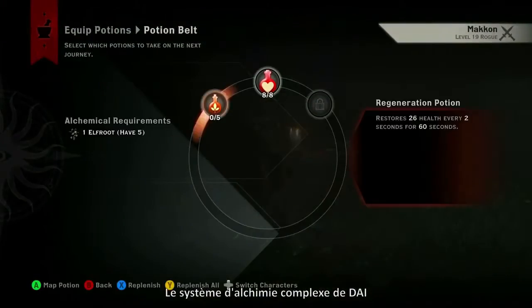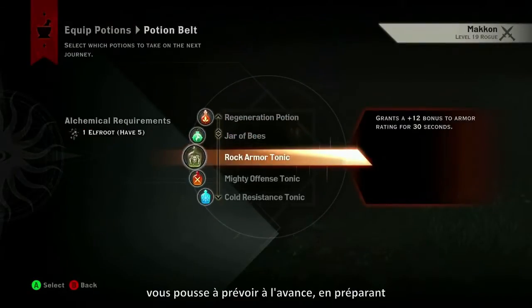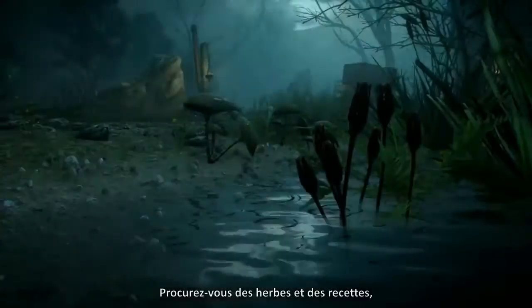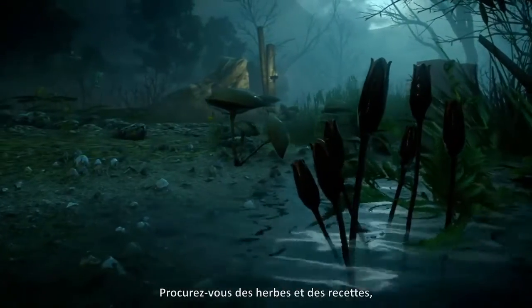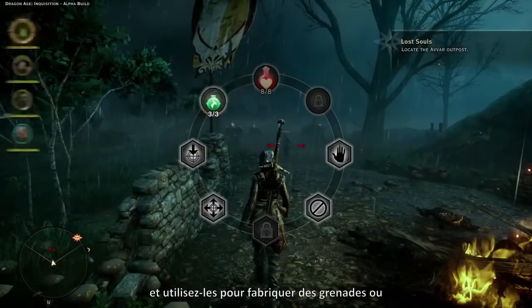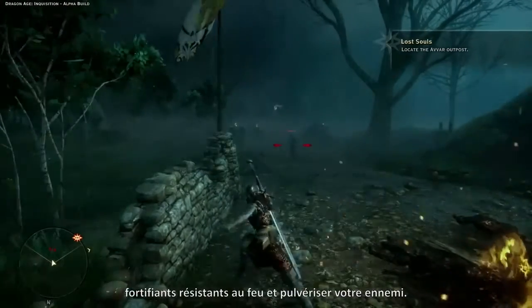Inquisition's in-depth alchemy system challenges you to plan ahead with individual loadouts for each party member. Prepare for battle by collecting herbs and recipes, then use them to craft items like fire-resistant tonics or grenades that unleash havoc on your enemy.